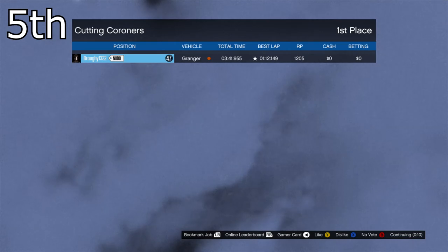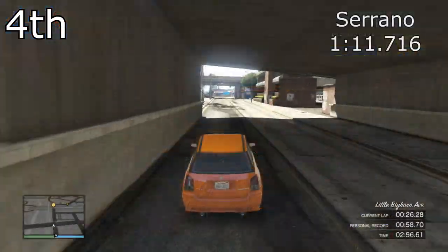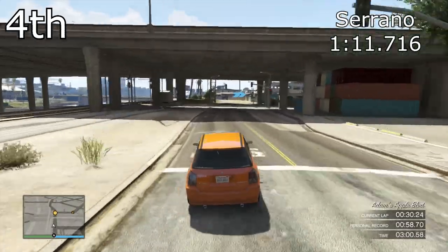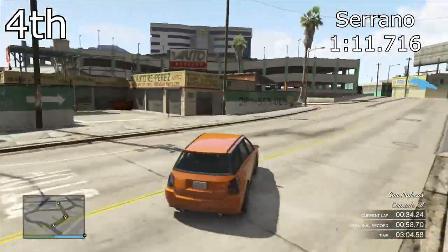So it's a 1 minute 12.1 from the Granger, but in 4th place we've got the Benefactor Serrano which managed to achieve a 1 minute 11.7. So it's a good 4 tenths quicker than the Granger and is a lot better than the rest of the SUVs.